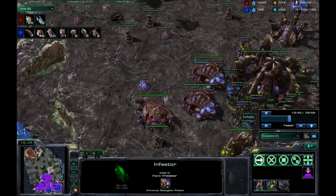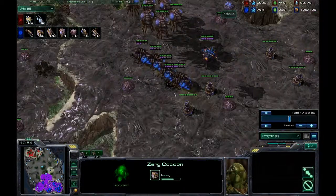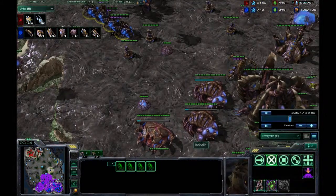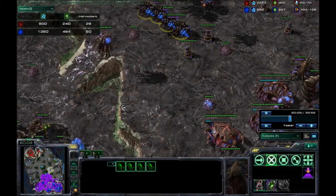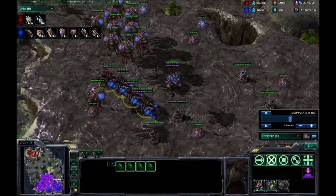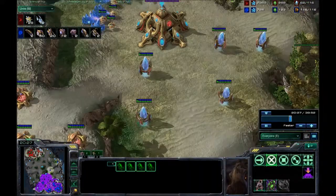I'm building a ton of infestors and more drones — 46 drones. I've saturated my mineral line now, and look, my income is ridiculously higher: more than double on this expansion and almost double on this one. So my income at this point is way higher than his. I've got five infestors, which can use fungal growth extremely well. He's just got probes and void rays — those are the only units he's got — and he hasn't even got that many probes.